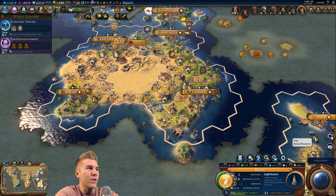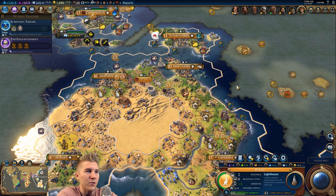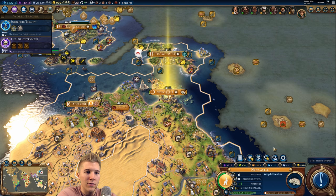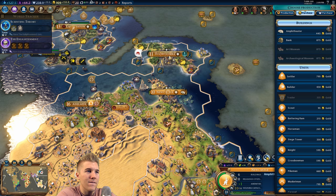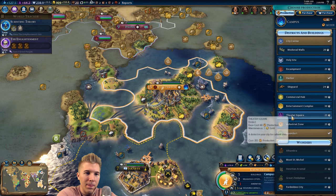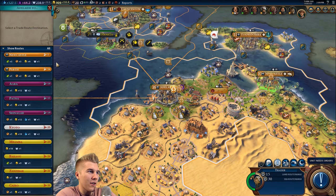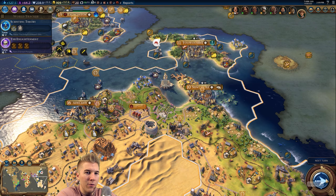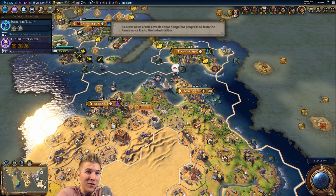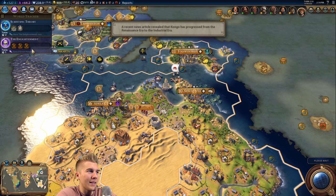There are still two more open trade opportunities. I do want to go to Newcastle. I'll purchase one - can I purchase the other? No, I've got to wait. That's a great route, we don't want to mess that up. Theater square - we've got a lot of culture coming in this video. This is going to be the cultural revolution of the Australian empire, turn 209. It's happening.